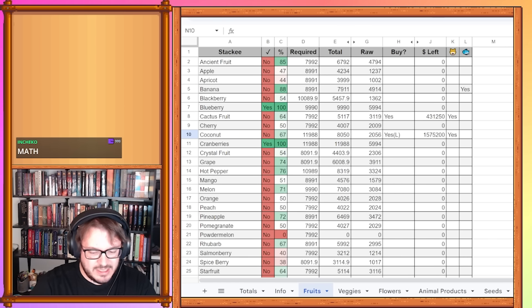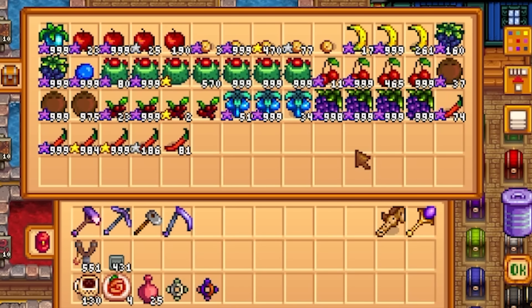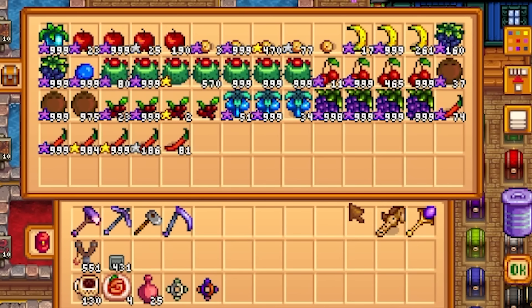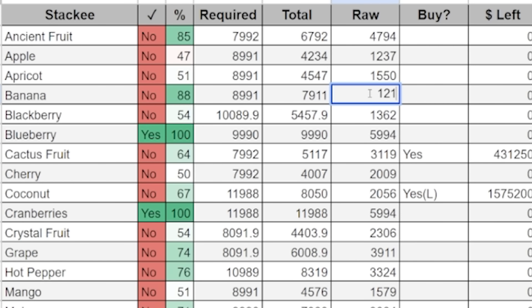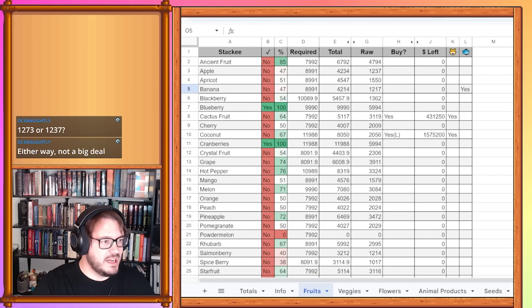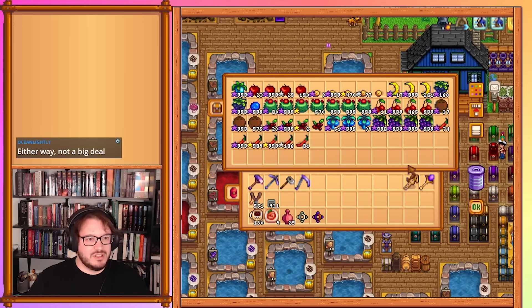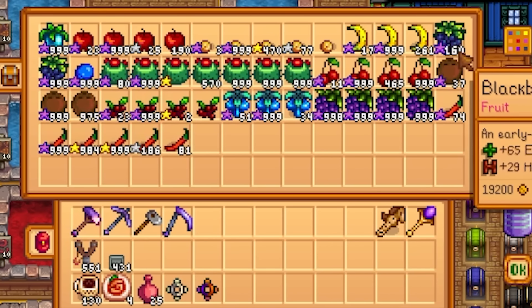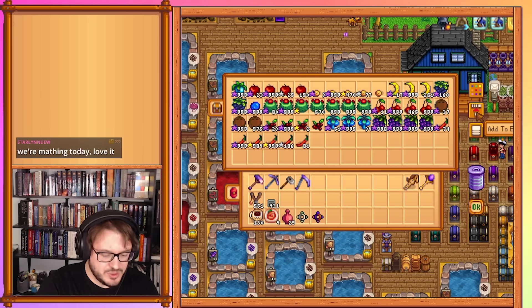Apricots are at 1,550 and are all done. Bananas have seen the biggest drop but are also done at 1,277 — they'll come back. A lot of these fruits are going to be done. Blackberries included — we only have 1,159 blackberries, but that will update later to be completed as well.